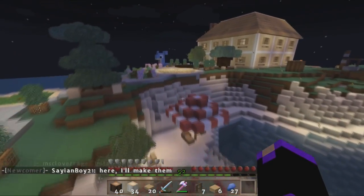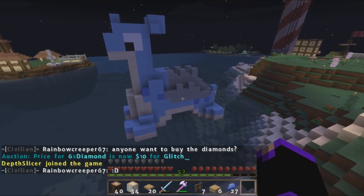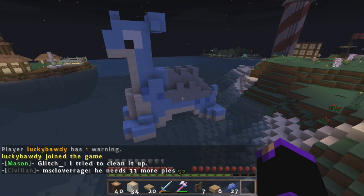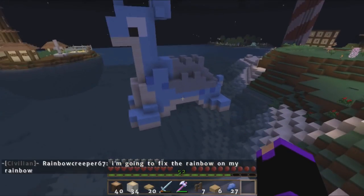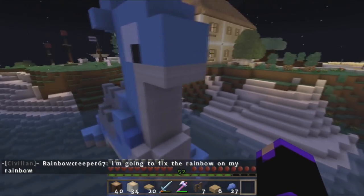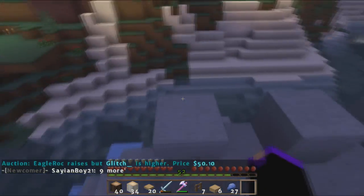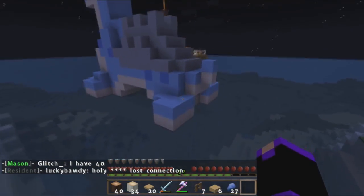I'm sure you guys have seen this on my Twitter - this is a giant 3D Lapras Minecraft model that my friend Ty made for me. I thought it would be super cool to have a legit life-size Lapras in the water. It was actually kind of a joke between me and him, but he decided he wanted to build a giant Lapras. You can sit on her head and you're literally riding on Lapras. Ty made this for me and it just looks so cool - I love her so much. She has a little tail too, it's so cute.